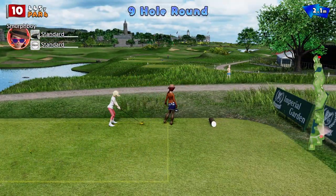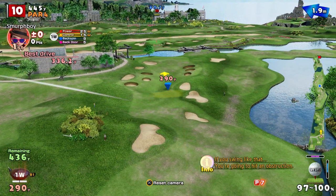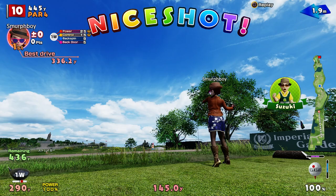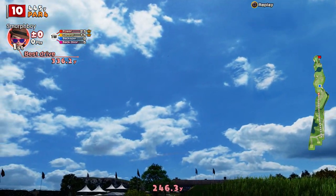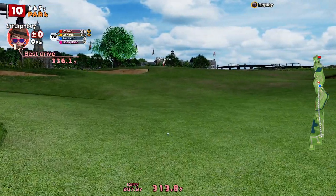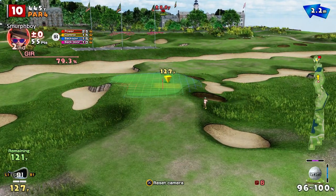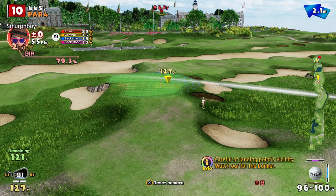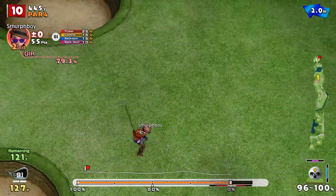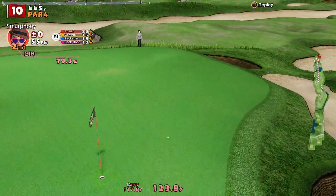I'm not even going to bother looking at the scores people have set because they'll have set some ridiculous scores. Driver off the tee — power shot just to get it a bit further down. That looks like it's all right, it's in a good spot. 122 to go, a little bit of wind. Not a lot of room in the front. Put a bit of power on it because I think it's going to hit that front slope, which will check it — and the wind never moved it at all.